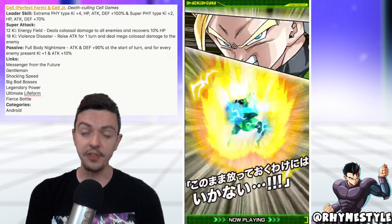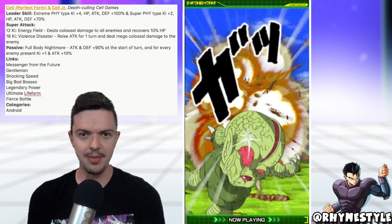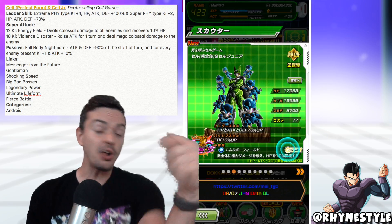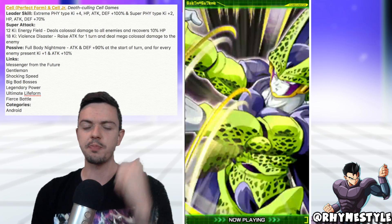His super attack, his 12 ki attack — which is very easily achievable by the way — deals colossal damage to all enemies. He's an AoE unit. Remember Broly? Yeah, Broly was so 5 minutes ago; it's all about Perfect Cell now. And not only that, but he also recovers HP by 10% — not 5, 10%. So every time you do that super attack, you get health back.